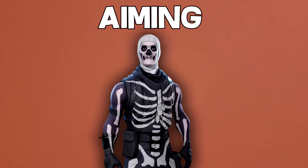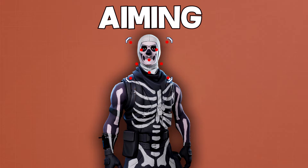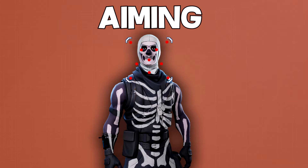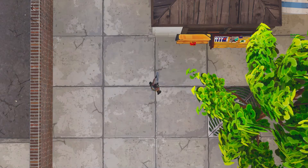If you aim at the body, you hit all the pellets and get 150 damage. If you aim at the head, you might hit some crits and get extra damage, but you will miss some pellets too, so overall damage is less. There's no point trying to take a headshot unless your whole reticle is covering the face, which is only possible if you are less than half a tile away from the target.